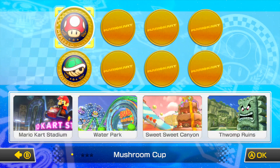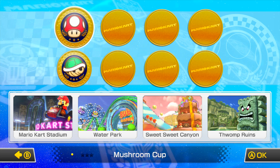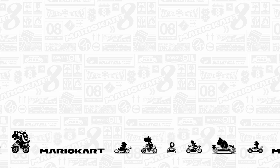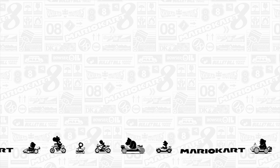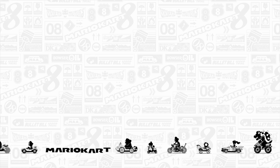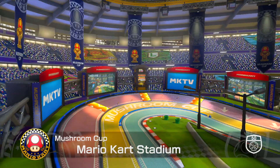Let's just go standard everything to start — super glider, yeah let's do that. Mushroom Cup: Mario Kart Stadium, Water Park, Sweet Sweet Canyon, and Thwomp Ruins. Let's do this! That loading screen with all the ads and stuff in the background is awesome. I'm so ridiculously hyped.